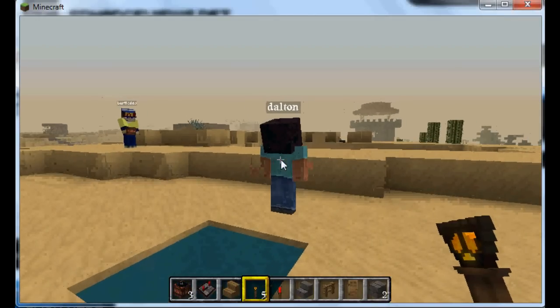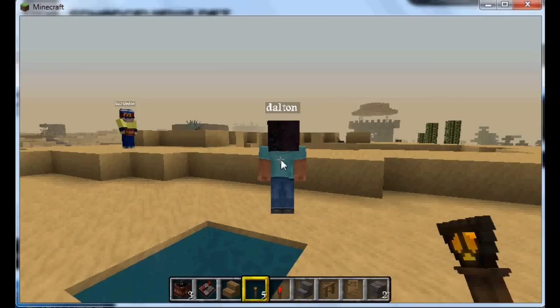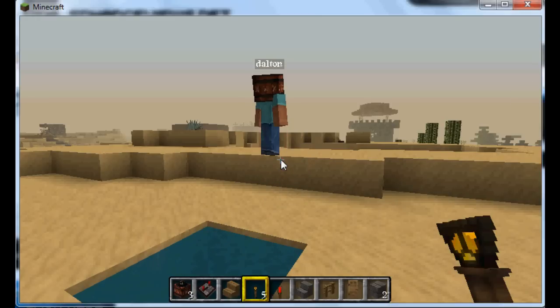Hello everyone and welcome to the second Minecraft video for our channel. Today we're showing you the Utility Hats mod for Bucket Server. It's a mod that allows you to use certain items as hats, and all those hats have different attributes that affect the game. As you can see here, he's just filing through all of the items.